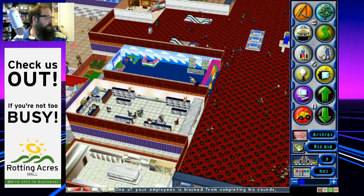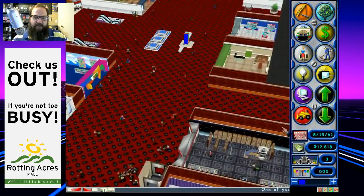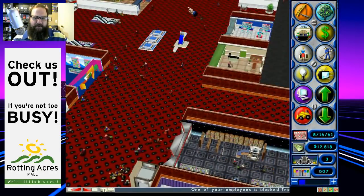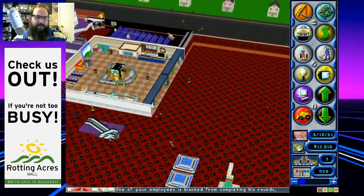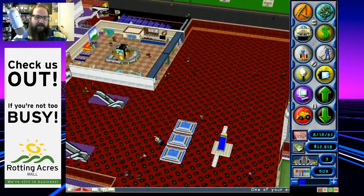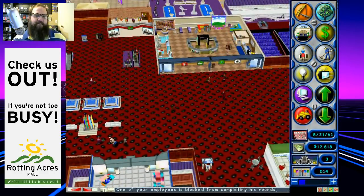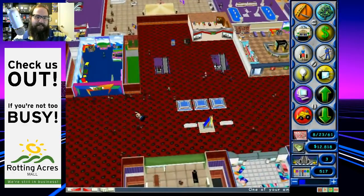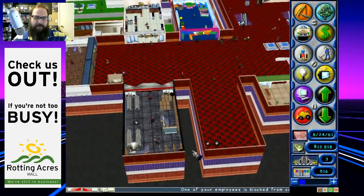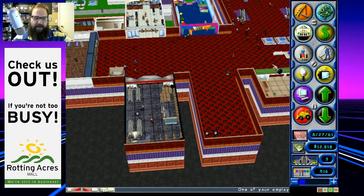Last time we added a Ritz Camera and a Sun Coast. We're breaking 500 customers now, which is good. I want to add a pizza place, and maybe a Showbiz on the third floor. Also, one of our employees is blocked from completing his rounds — we've got to figure out what the deal is there.